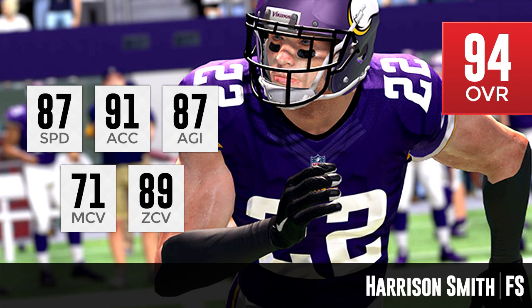Moving on to number 2, we've got Harrison Smith of the Minnesota Vikings — the first 94 overall on the list. His attributes really aren't that spectacular, but I think we're going to see a boost from him in things like awareness, and obviously his hit power is going to be very high as well — he's got 92 hit power. That's pointed out below, in addition to the ratings on screen: 87 speed, 91 acceleration, 87 agility, 71 for man coverage — that's a pretty bad attribute — but an 88 zone coverage still makes him decent in that area. He's more of a run support guy, or a guy that can lay the boom if the receiver is going over the middle.